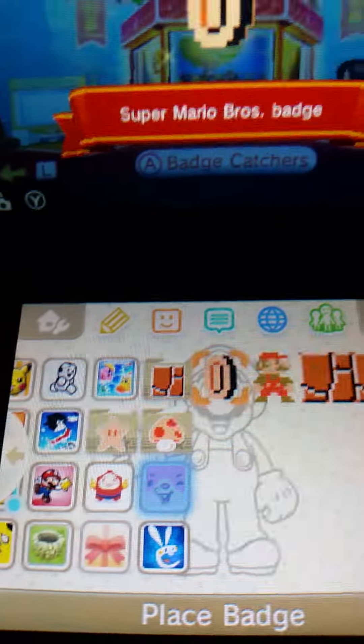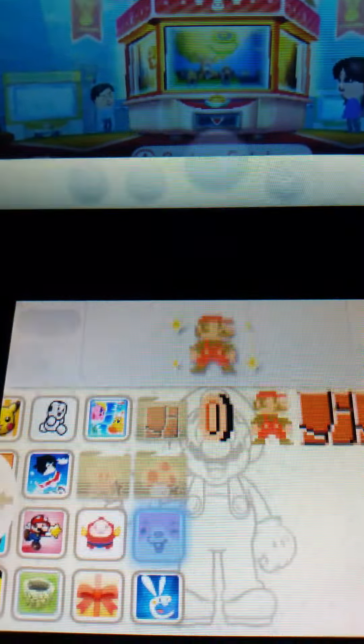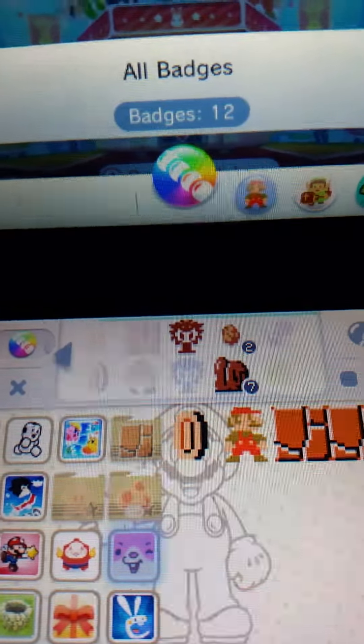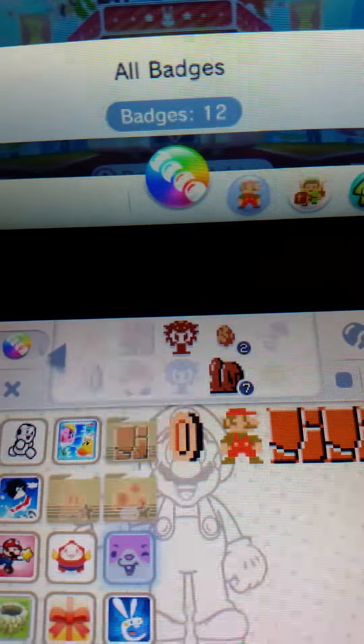So basically, how this will work is you can place your badge, or you can go here and you can decorate your badges — which is basically the same thing — and you use the L and R button to scoot over to see all the badges from your game. All the badges I have are 12 altogether.